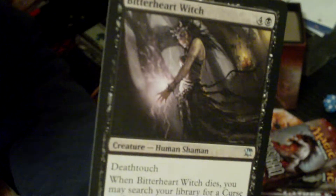Let's start with the first pack here. We'll skip through the commons. For the uncommons, we've got a Bitter Heart Witch, a Grasp of Phantoms, and a Wreath of Geists. And the rare is the Witchbane Orb. Got a Spirit Token, a check card, and a Tormented Pariah flip card. Next pack.